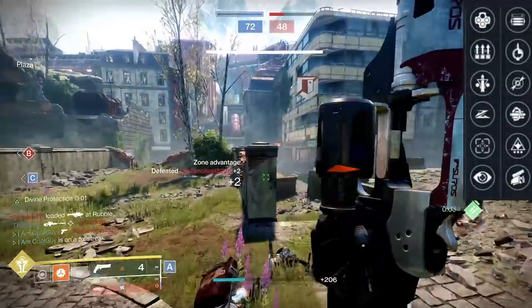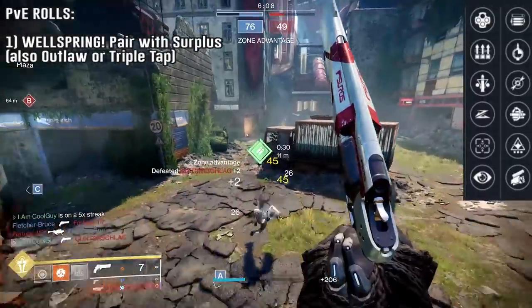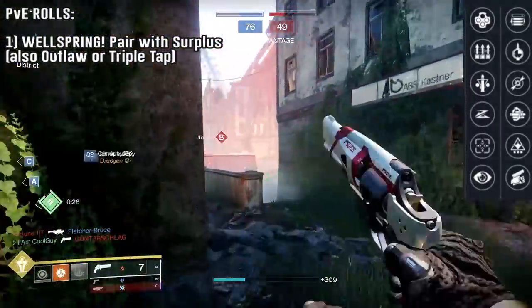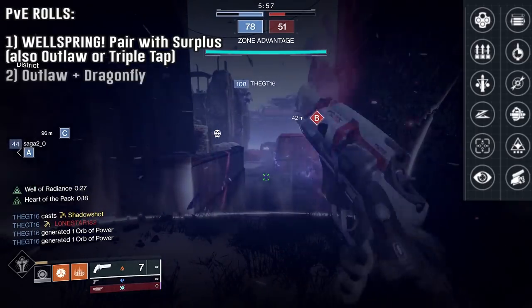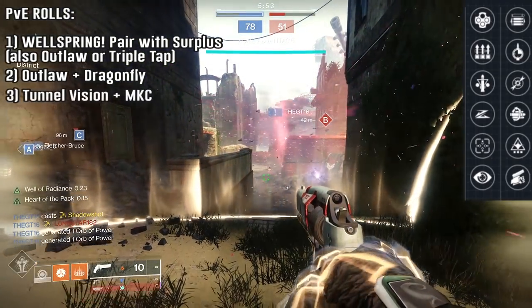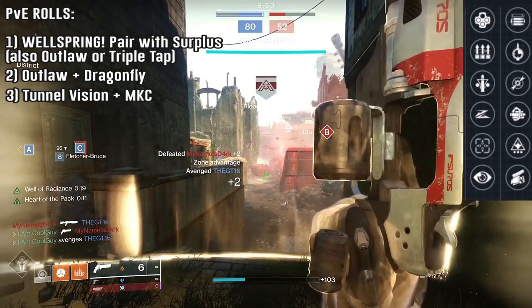For PvE rolls, the one that sticks out is Wellspring. Surplus first, but of course Outlaw can work, and also Triple Tap. I say this because it doesn't have Subsistence — you can get crits on adds and just Triple Tap out the mag to keep extending it on a Wellspring streak and not have to reload. Next, Outlaw/Dragonfly — it's tried and true, it's a fun PvE combo. Tunnel Vision/Multi-Kill Clip: kill 3 adds, reload, you get plus 20 aim assist, plus 20 accuracy, and then 50% more damage.